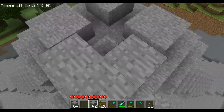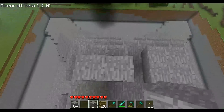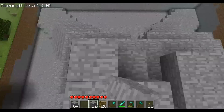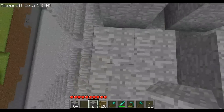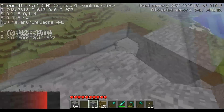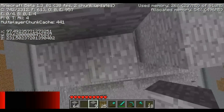Dieses 2x2-Feld bauen wir jetzt drei Blöcke hoch. Das machen wir auch bei jedem Pfeiler, damit das Ganze natürlich symmetrisch aussieht. So, jetzt haben wir überall das 2x2-Feld gebaut. Jetzt kommt der nächste Part.